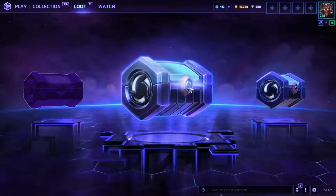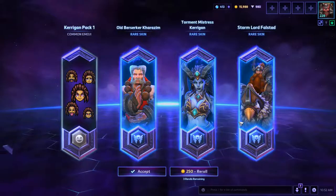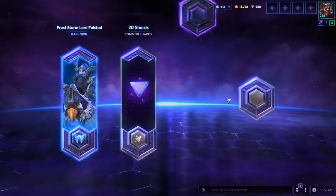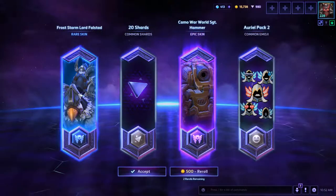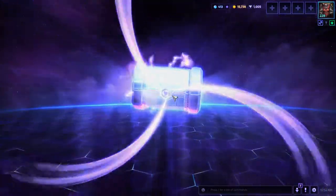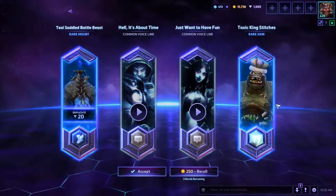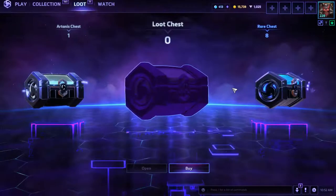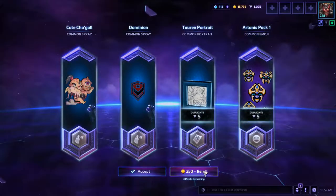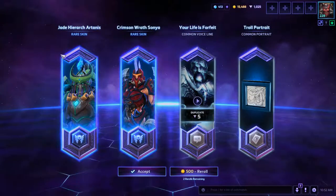Okay, let's go to the Falstead chest — this has one guaranteed item for Falstead. I think I'm going to re-roll it though. Sergeant Hammer — don't really care about that. Moving to the Stitches chest. I already got a bunch of good stuff for Stitches so I'm not really concerned. Toxic King Stitches — I don't really care, it's fine. Let's go to the Artanis chest — all commons, let's re-roll that one. I do like that Artanis skin, that's pretty cool. I've really been needing a semi-decent Artanis skin.